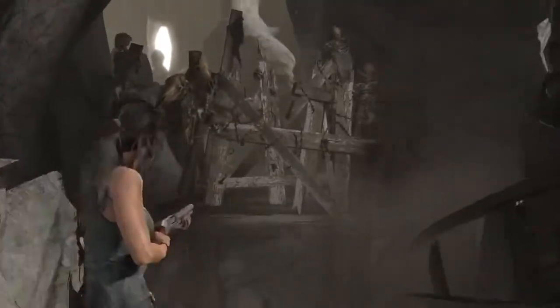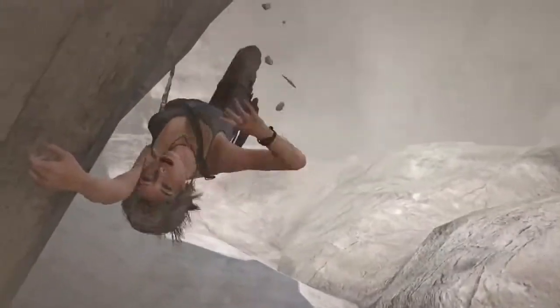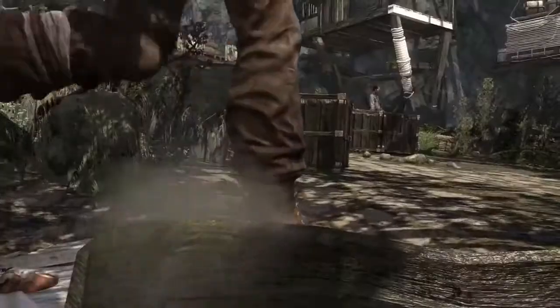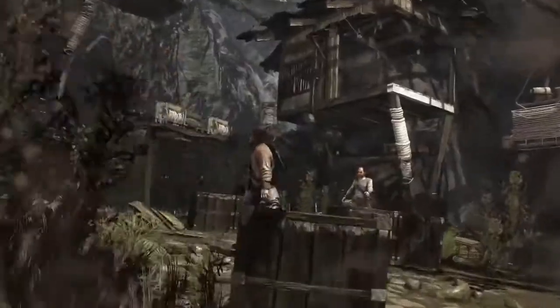This technique allows for all the individual strands of her hair to actually be calculated as a simulation in physics to react to wind, weather, and as she moves, runs, or she's even hanging upside down in the world, giving amazing fidelity to how this character looks on screen.